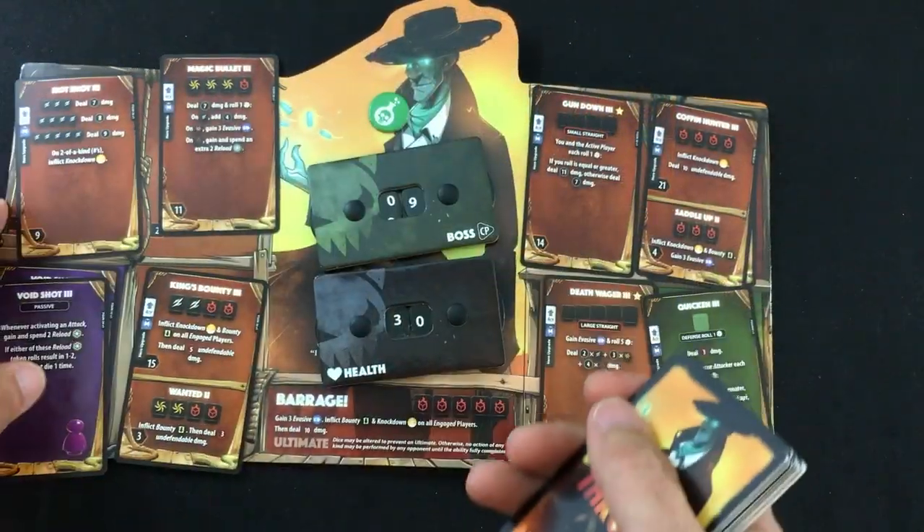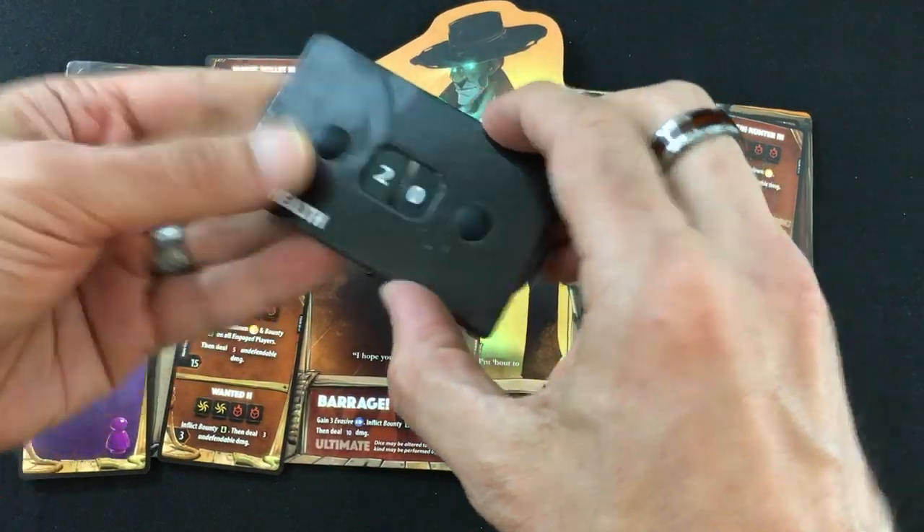Now how the boss turn works: he's got his own set of cards. During his upkeep, he's going to go down to 29 — taking that poison damage.